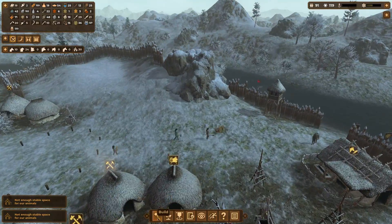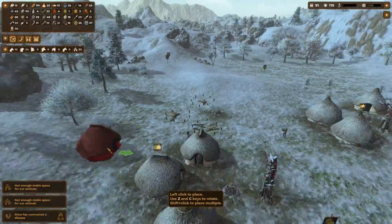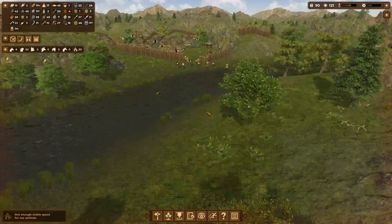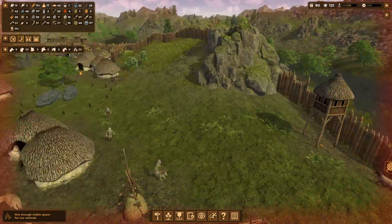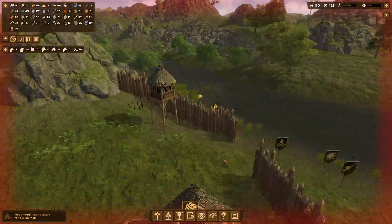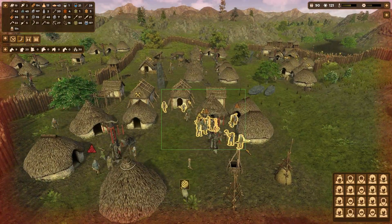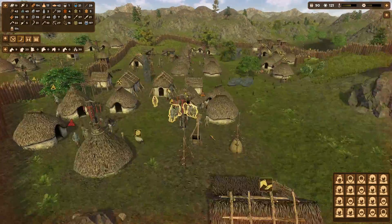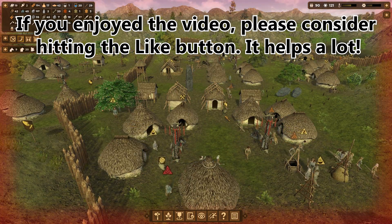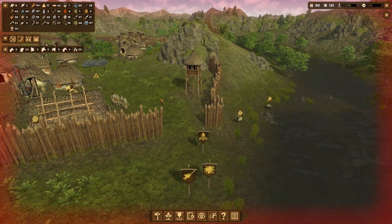I'm thinking if I build like two more houses, then technically I should be able to get enough people to my village. Three people died — seriously? This is the first time the riders attacked me from this side. There's the river over here, so they have to go through this. Remember to build a tower over here. Speaking of towers, people went to the tower. Come on, regroup at the nearest gate — I really need you over here.